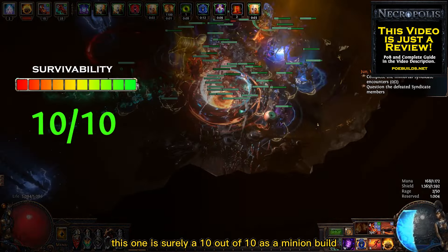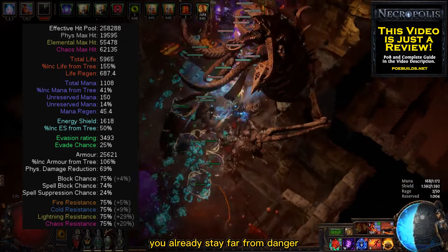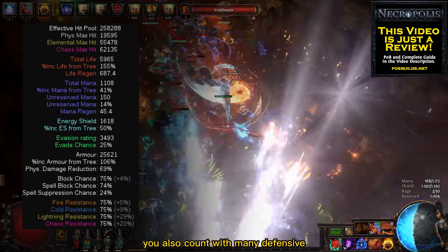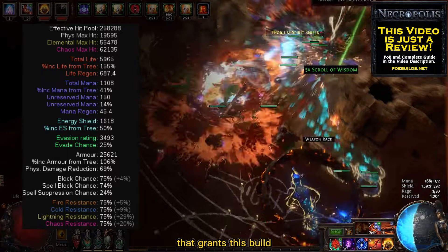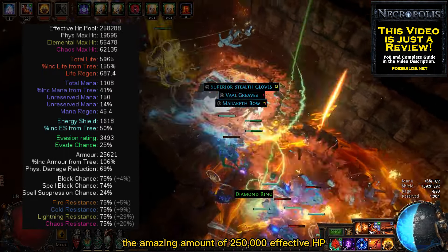For the survivability, this one is surely a 10 out of 10. As a minion build, you'll already stay far from danger. But with this one, you also come with many defensive layers from the Guardian Ascendancy that grants this build the amazing amount of 250,000 effective EHP.